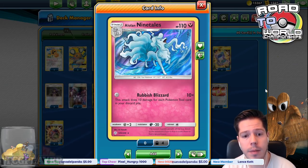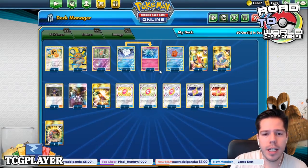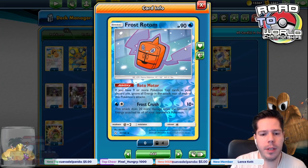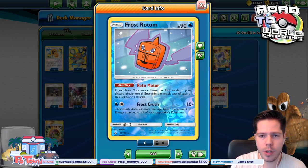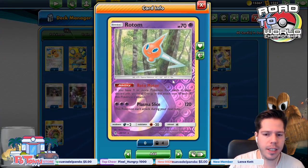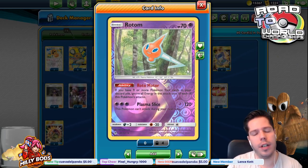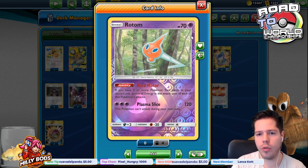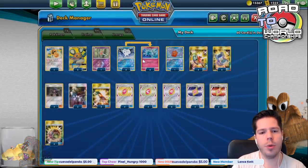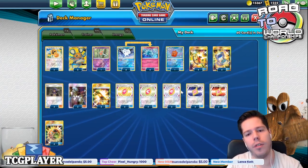Those Rotoms are very nice to spin and reduce the amount of damage needed for Rubbish Blizzard to one-hit KO. Basically, you deal 10 times the damage for each Pokemon tool card in your discard pile. But I did want a slightly stronger attacker in Frost Rotom, dealing 10 damage plus 20 more damage times the amount of energy attached to all of your opponent's Pokemon. It's especially nice to hit Fire-type weakness, and also the Psychic-type Rotom with the Plasma Slide attack where hopefully we can target down something useful, or put a lot of pressure on Mew Mew.